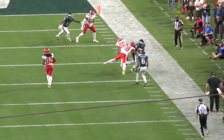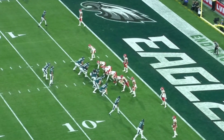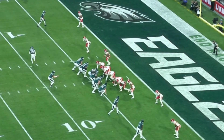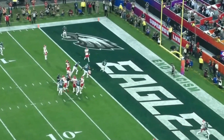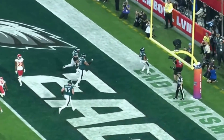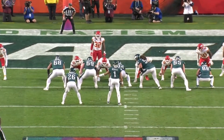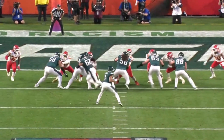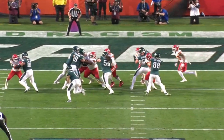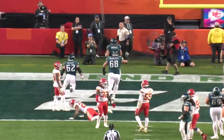That 28-yard run set up the Eagles' next score. Miles Sanders goes in motion; the Chiefs widen with him. The Eagles pull Jason Kelce, who kicks out on Nick Bolton. Thornhill goes out with Sanders, and Bolton replaces him at the end of the line of scrimmage. Kelce kicks him out and they run right behind Dickerson and Maialata — Jalen Hurts scores his second touchdown of the day for a 21-14 lead.